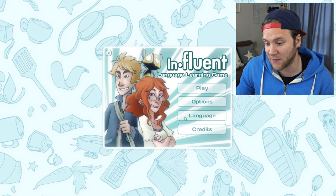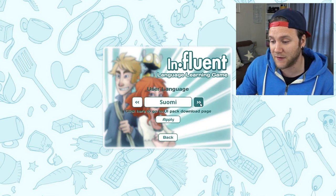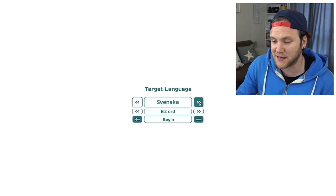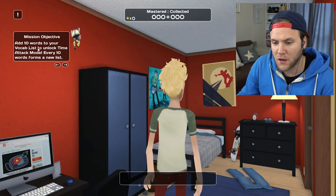First of all, we've got to select which language we want the game in. Of course I'm gonna be needing it in English, but you can even have it in Finnish, French, Italian — but maybe we'll stick with English for now. Influent actually gave me access to the Scandinavian and Nordic packages, which is awesome. So I'm definitely gonna be trying Swedish. But for now, let's stick with Finnish.